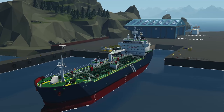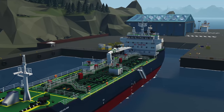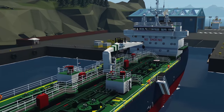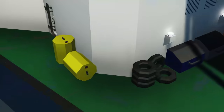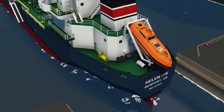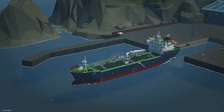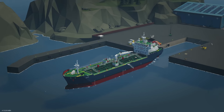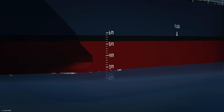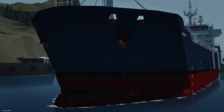Moving on to the last creation, we have the crude oil tanker Helen RW, done by the hobo named Walt. This is an absolutely incredible and beautiful looking oil tanker in Stormworks. It seems like it's got a ton of different features: weather stations, radars, autopilots, and a lifeboat at the back. Spawning this creation — you can just see the size of it. It is absolutely massive and really beautifully detailed.